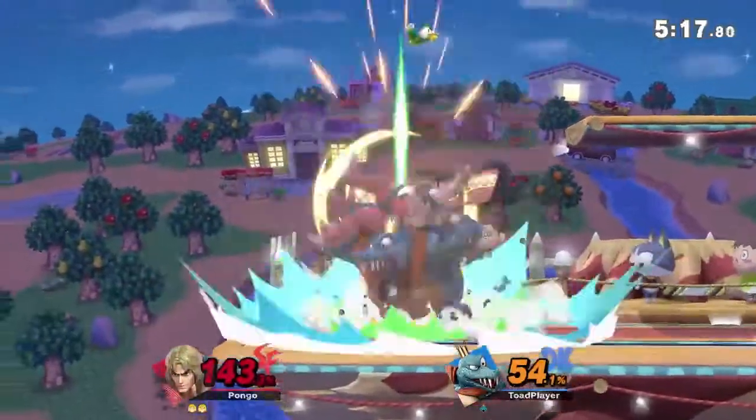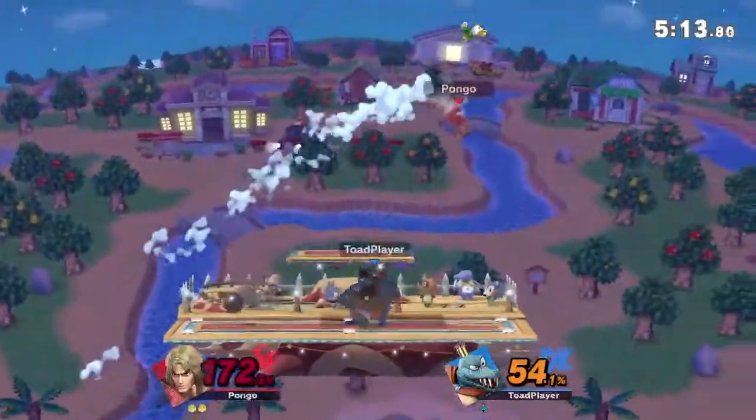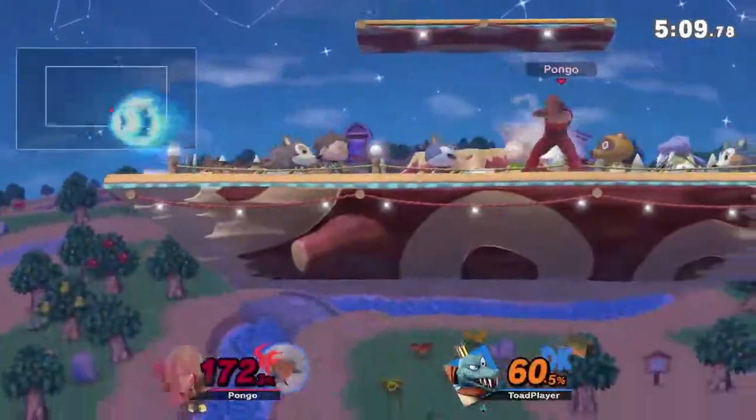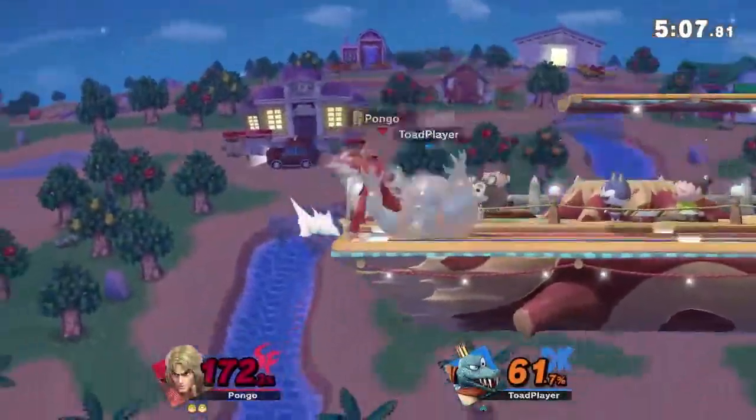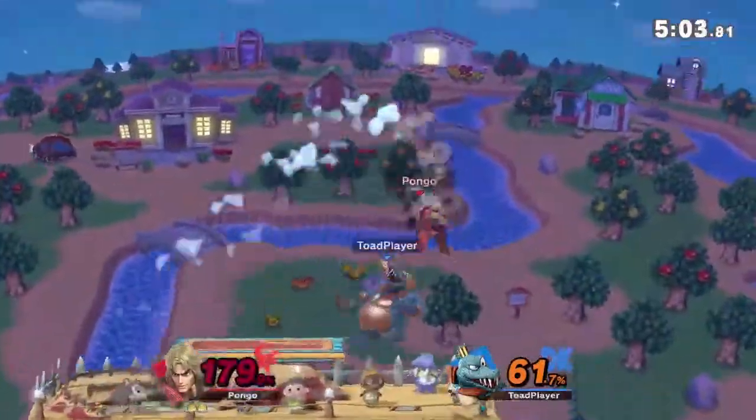That was insane. I'm not even going to try to explain what happened after that though — I'll have to take a look at the replay. I just saw him go down and I was like, what? Pongo at 172, one grab away from dying.